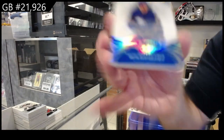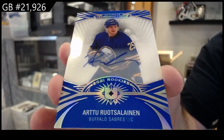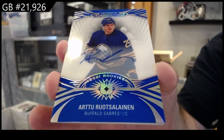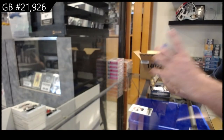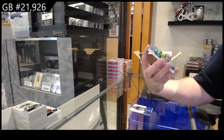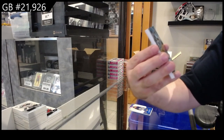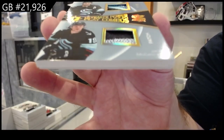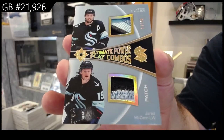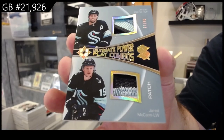Introductions — an update one, Russelainen for Buffalo, 2021 rookie. Oh, that's nice — number 20, Ultimate Power Play Combos Dual Patch for Seattle of McCann and Eberle, 11 of 20.